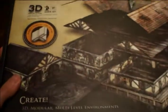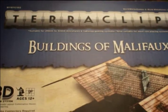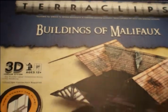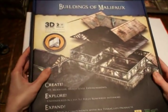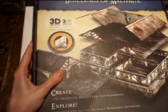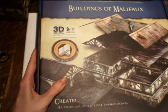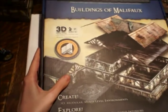What we have here in front of us is Terraclips Buildings of Malifaux. This is a quick review of this set of scenery for Darker Days Radio — a once in a Blue Moon video review that we don't often do. As you can see, it is some card scenery that clips together to create some very nice looking buildings.